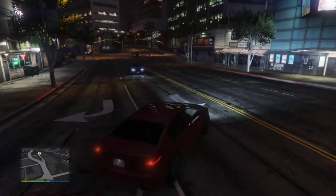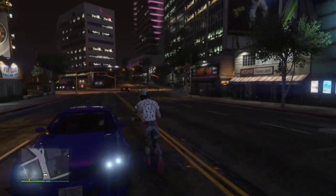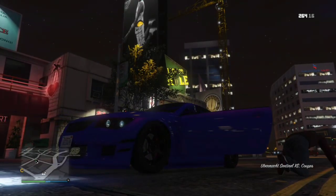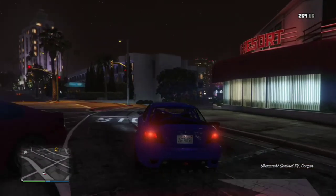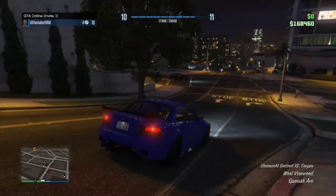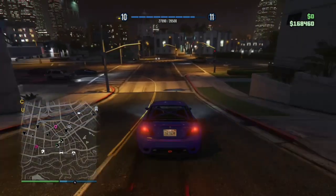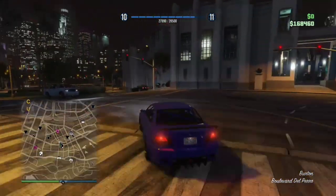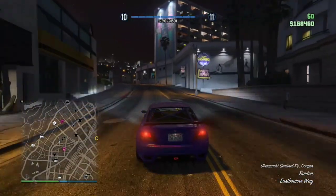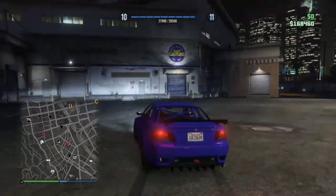And you can literally do this just back to back. There it is right there. This car will come in a purple version and a yellow version. They both sell for similar prices and you'll be able to keep either one of them. All you have to do is put a tracker on it — I'll show you exactly how to do that. The good thing about this glitch is that Los Santos Customs is right down the street. Like I said before, it does come pre-modded, whether you have the mods unlocked or not.